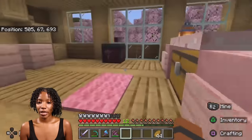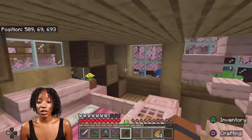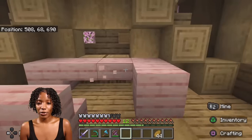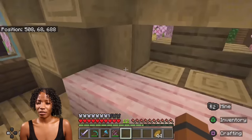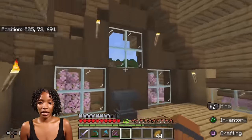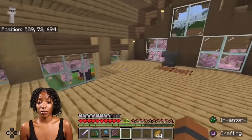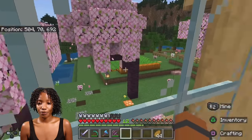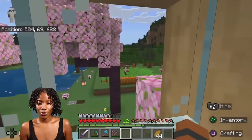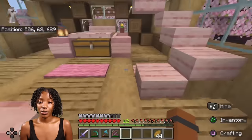Let's go upstairs. I changed my bed to pink — I love this, y'all, this looks good. Okay, this area is not done. I want to add like some item frames or a button to make it look like a computer station. We got another upstairs and I didn't add much up here except an anvil or whatever the fuck that is. Look at this view — the view looks so nice.